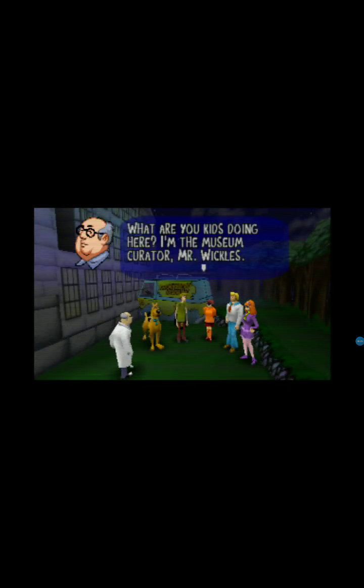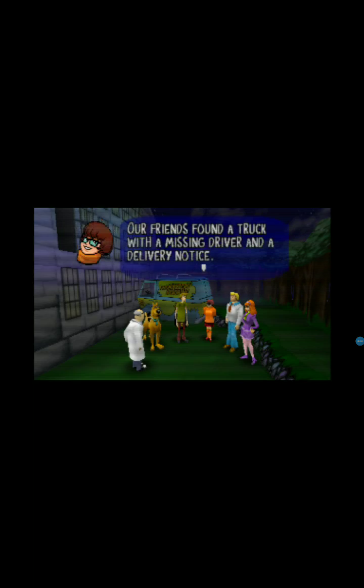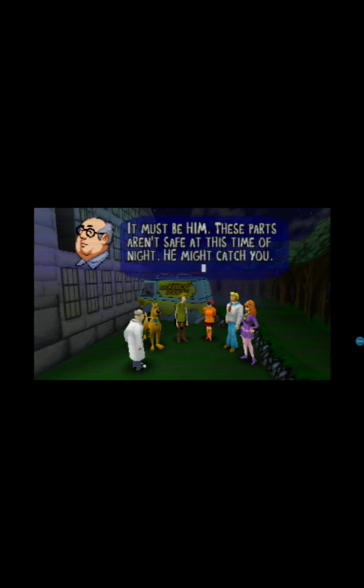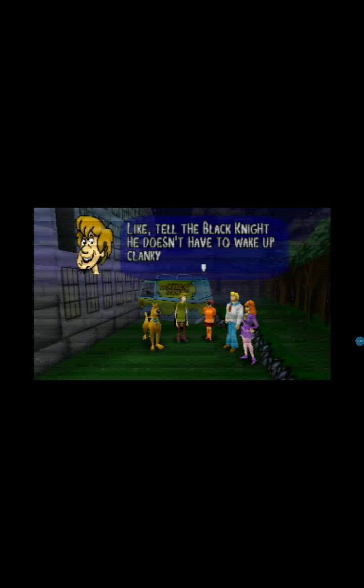It's a villain. What are you kids doing here? I'm the museum curator, Mr. Winkles. I'm sorry, but the museum is closed. Our friends found a truck with a missing driver and a delivery invoice. It was addressed to this museum. It must be him. These parts aren't safe at this time of night. He might catch you. Who is he? One of our suits of armour has come to life in the form of the Black Knight. He has been haunting the museum grounds. You kids better be on your way. Like, tell the Black Knight he doesn't have to wake up clanky. That's what it says. Because we're out of here.